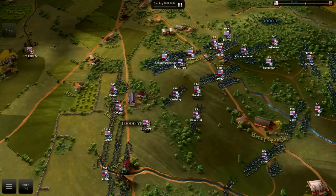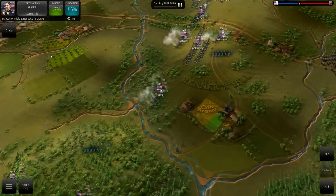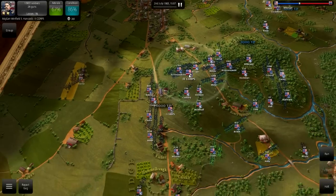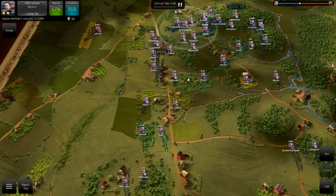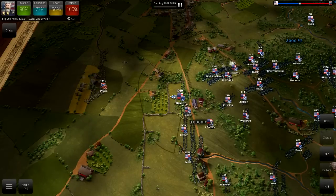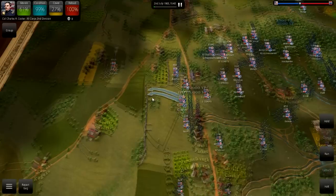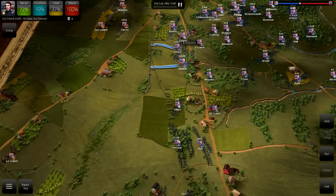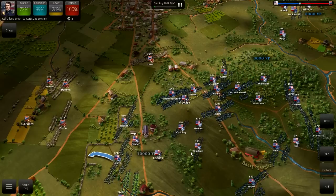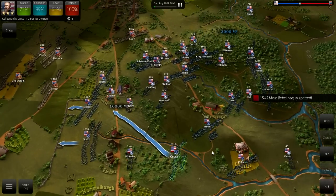Here you can see the 2nd Corps under General Winfield Scott Hancock, one of the best Union Corps commanders of the war. Interestingly, he only gets two stars here — I find that pretty fascinating considering Hancock historically was a big part in rallying the Union Army on the evening of July 1st and played a significant role on July 2nd coming to Sickles' aid, as well as basically commanding the most famous defensive engagement during Pickett's Charge. He fought very well later in the war, though toward the end he was suffering from war wounds including some sustained at Gettysburg, which did reduce some of his effectiveness. But he was by and large one of the best Union commanders of the war, in terms of the Eastern Theater anyway.